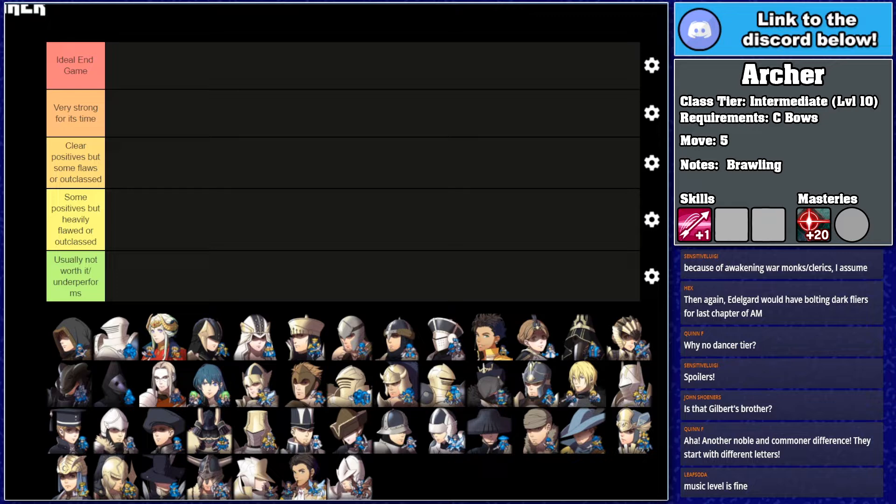As for the basis of the list, it is only considering the classes as used by the player, so how they perform on enemies isn't factored in. Pretty much everything is taken into account, including mastery abilities that the class provides, when and how it is available, and of course its actual performance on the battlefield. Also, some of the classes, such as the lord-specific ones, were grouped together in the tier list. I don't think it makes any major differences, but it is something to be aware of. If you want to share your own opinions, please feel free to do so in the comments — just keep it civil, it's only Fire Emblem.